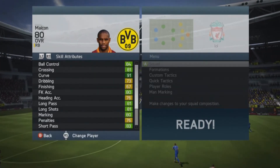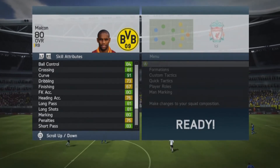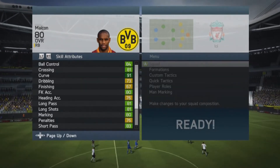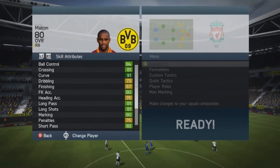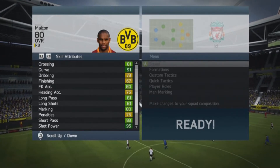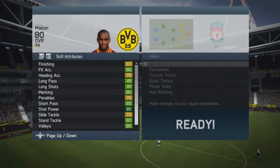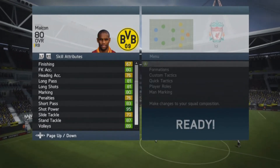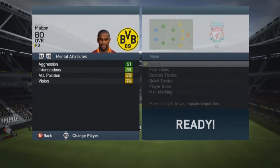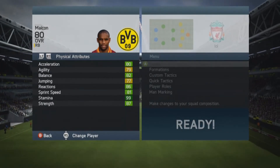He's got some fantastic stats for a defender: 84 ball control, 81 crossing, 91 curve — some strikers don't have that — 83 short passing, 81 long passing, 81 long shots, 80 marking, 83 kick accuracy. Look at this: shot power 95, stand tackle 87, and volleys 89. He's got some really good stats.